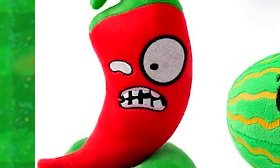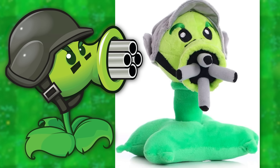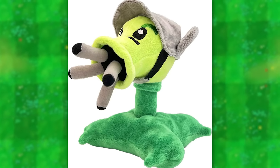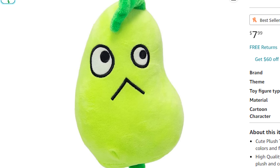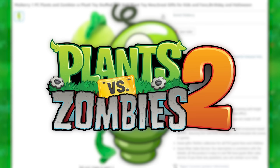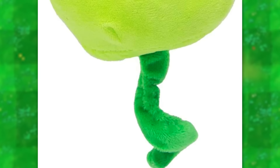And the jalapeno right next to him doesn't have a pupil in his right eye. There's also this Gatling peashooter that's kind of funny because the barrels are just going in random directions — it kind of looks like he just has a bunch of cigarettes in his mouth. We also have this silly bean goober that looks like it's supposed to be the spring bean from PVZ2, but instead of giving him a cool coil stem, they just gave him a weird droopy tail.